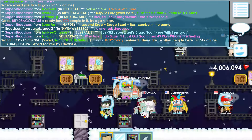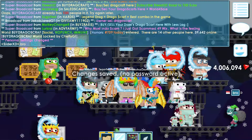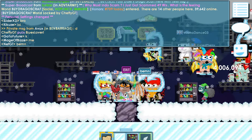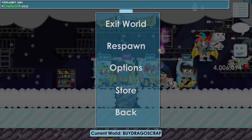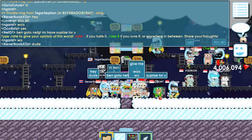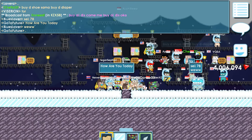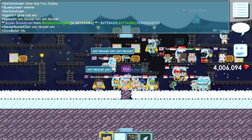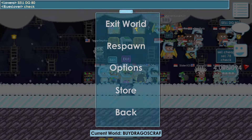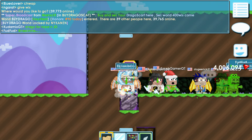I'm now in the world 'Buy a Dragon Scarf' where people are buying and selling dragon scarves. I didn't buy mine here — I bought it from another world because I couldn't get in — but it's a nice trade world. I can see in chat that someone is selling for 80 world locks, and it's already dropping from the 82 to 83 I saw earlier.